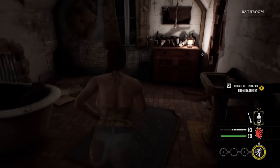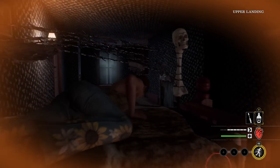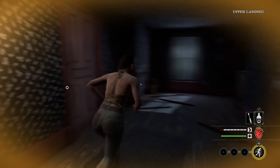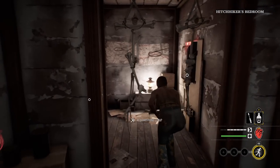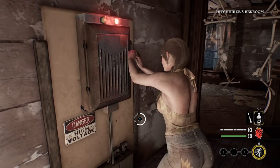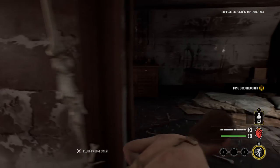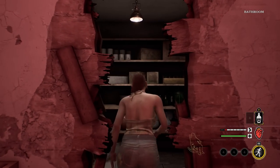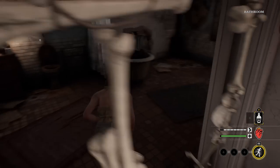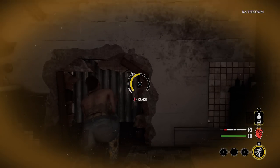Let's go check in here — do the fuse boxes spawn here? Oh, they do! Let's go ahead and open this. Now I need to find the fuse. If we're lucky, the fuse spawns straight ahead in that room over there. We got Connie down there messing with Gramps — I like it. So this is the room I'm talking about, it should be in here.